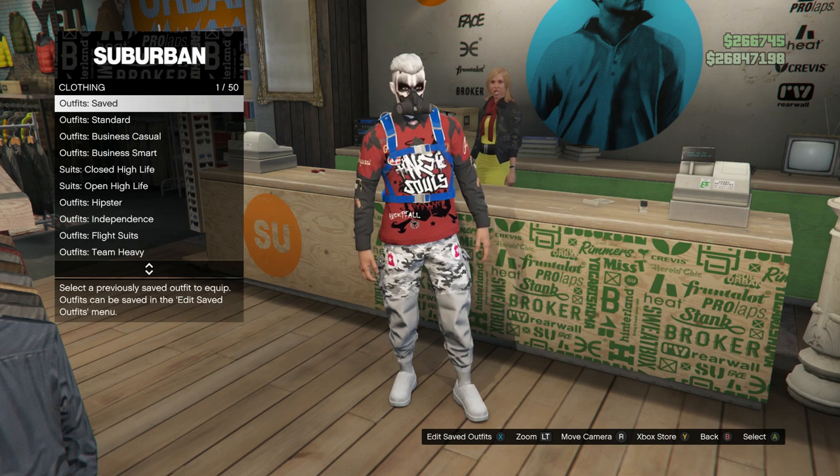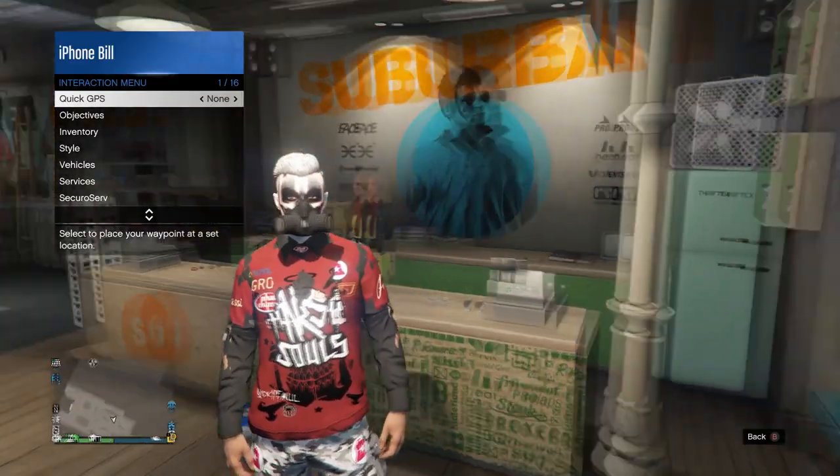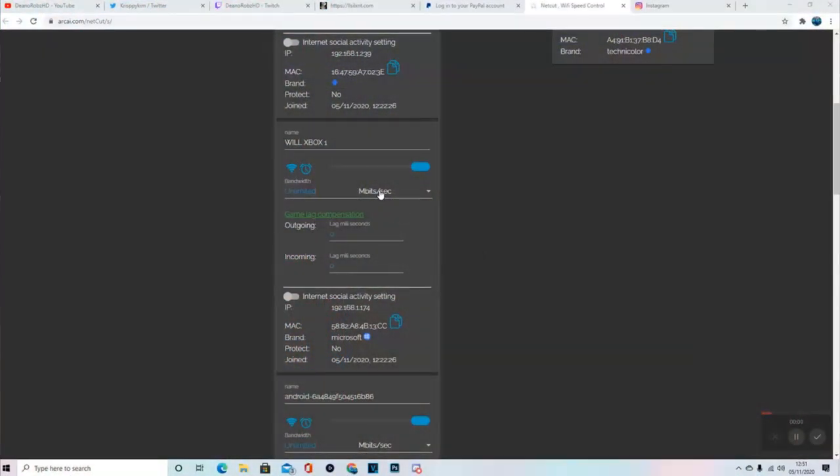I'm going to have the Israel parachute bag and go ahead and put it on. Once I've put it on and got the autosave, head over to Netcut. With PlayStation we usually just put it on, but this time you want to change from MB to KB.